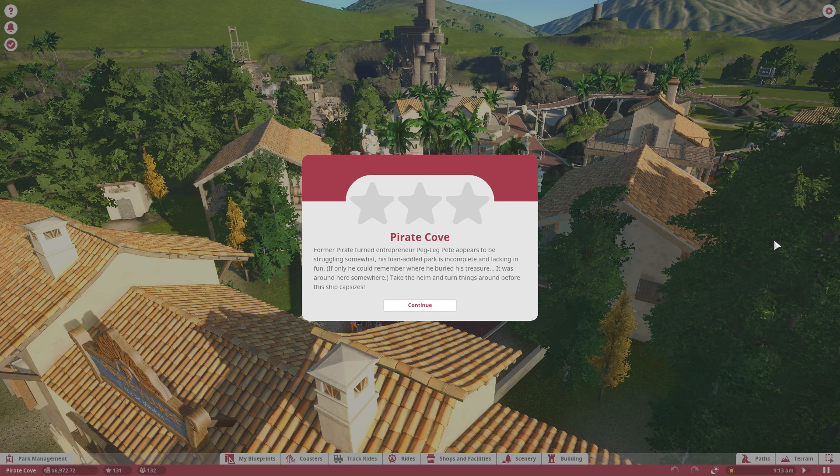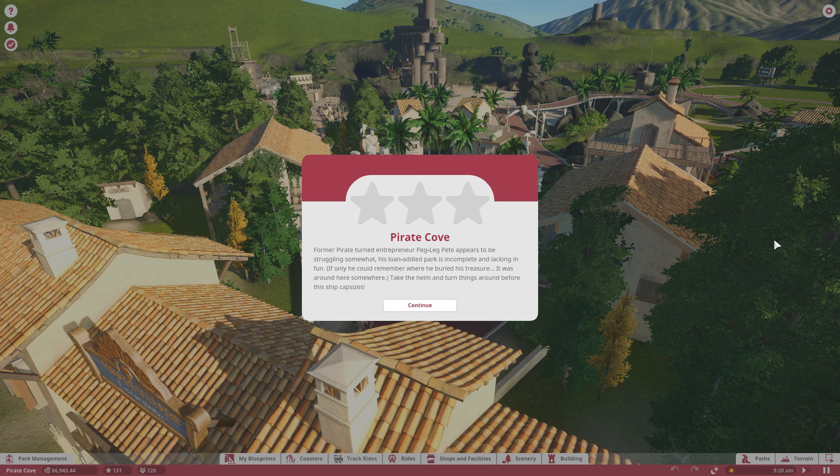What is up, everybody? Welcome back to the Planet Coaster Career Mode. I appreciate you stopping by. I hope your day is going well. We are taking on the Pirate Cove. This is the third scenario of the first chapter.